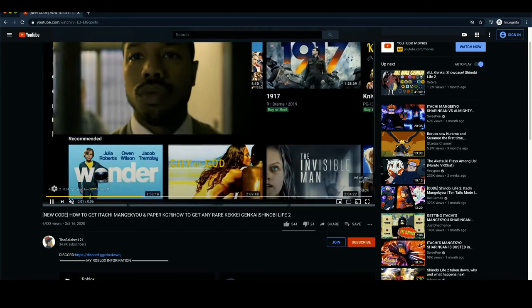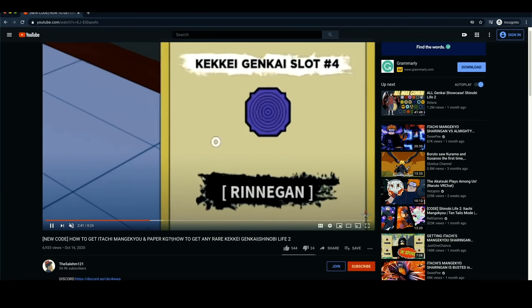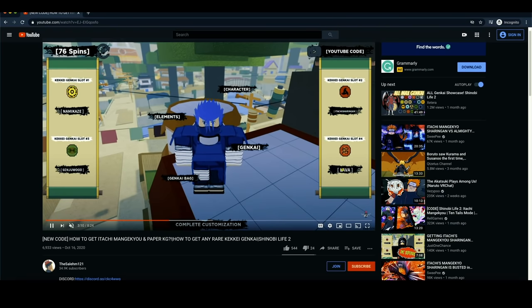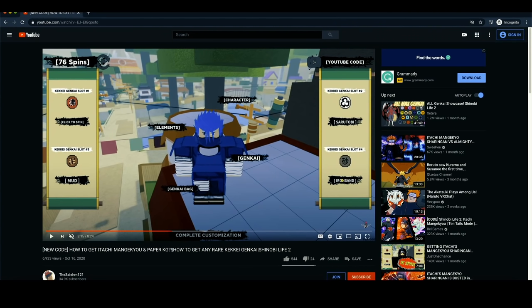On this video I ended up using the same method. I pulled the Sharingan, which is a pretty rare KG, then Storm, which was another rare KG, and then I ended up pulling the Rinnegan. This method works like a charm, bro. But I'm not sure if it still works since the creators revamped the game. We'll have to test that on this video. With this method I managed to pull every KG in the game. For those of you struggling to get rare KGs — use this method. That's why I made a video on it in the first place.